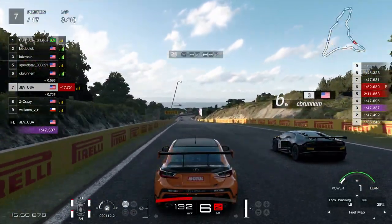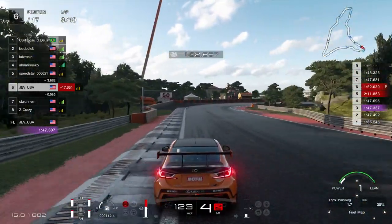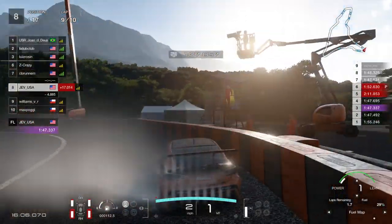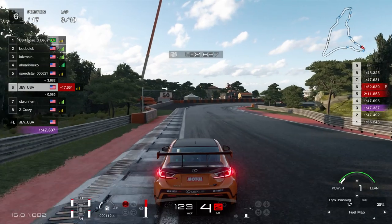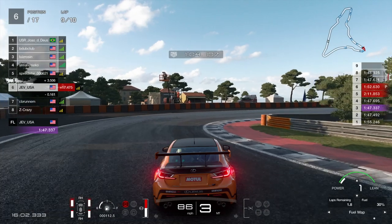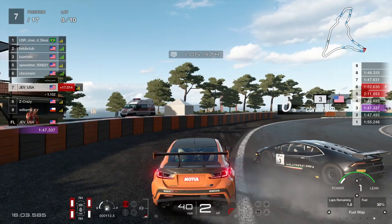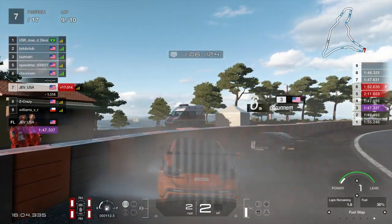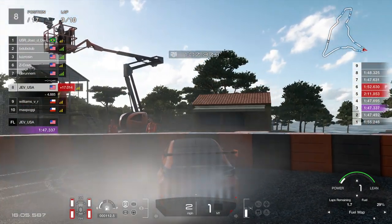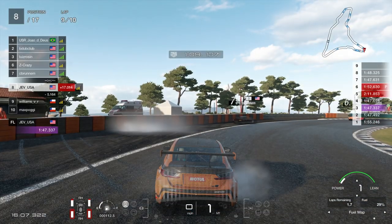Coming into the tight right-hand corner - incident number two. There he comes over and makes contact with me, trying to squeeze me to the outside. And then shadowing round - I'm not really sure what he's thinking. The worst thing is he didn't get a penalty for it, nothing. Coming in here, I'm late on the brakes, already missing the apex, but he's going to put the last nail in the coffin and just put me into the wall. How he didn't get a penalty for that is absolutely beyond me.